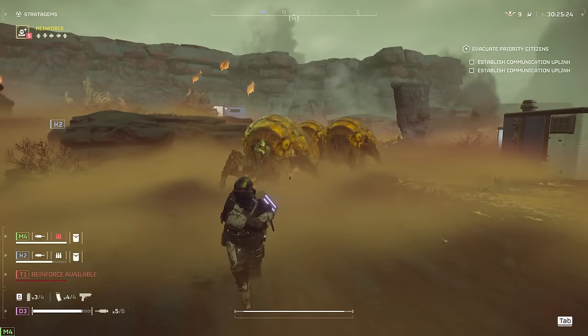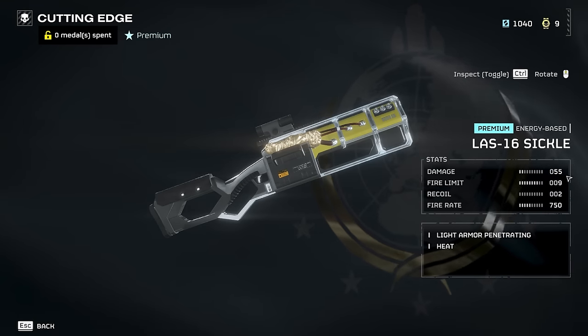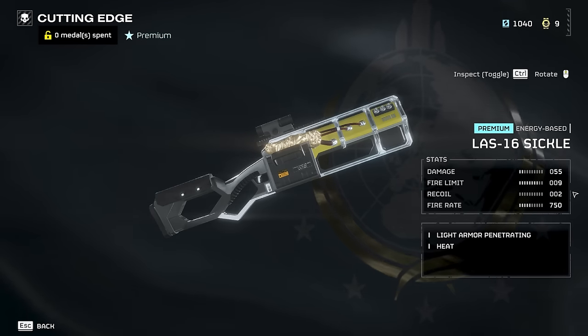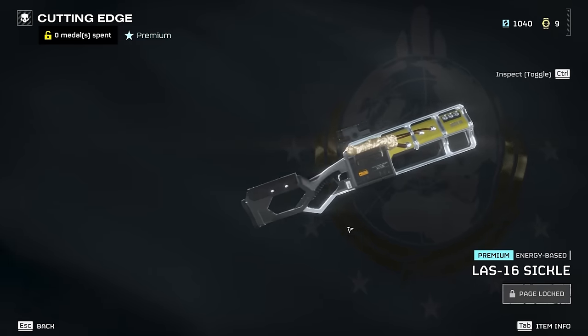The other primary weapon option is the Sickle. Very solid assault rifle — high rate of fire, good amounts of damage, and being able to save ammo by letting the weapon cool down instead of reloading it. However, you need to buy the cutting edge pack which can be a bit of a grind to get, hence why I have two options here.